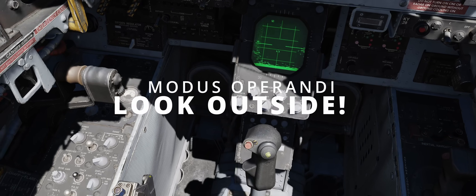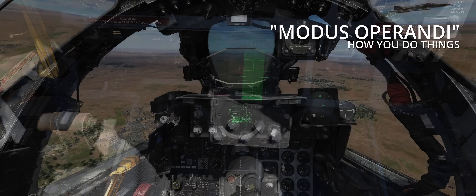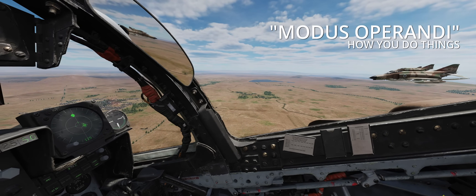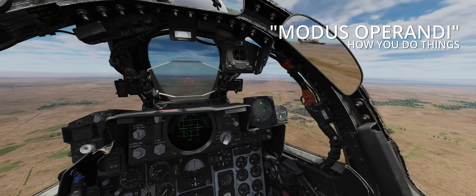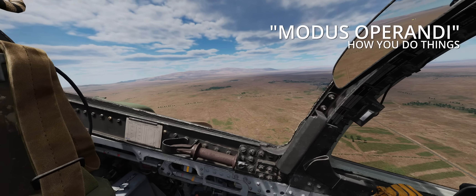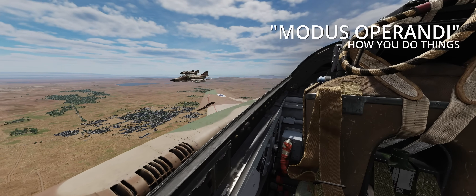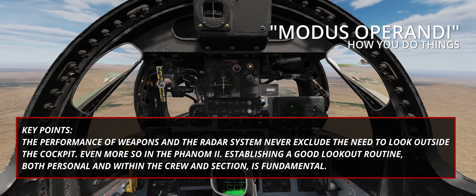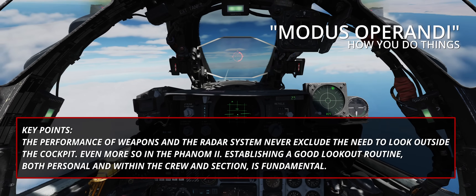Modus operandi: look outside. A combination of older avionics, lack of information condensation into sensors, poor search radar capability, combined with older shorter-range missiles, and the presence of a second crew member, should prompt the crew to look outside much more than inside the cockpit. In real life, pilots spend much more time looking outside than at their avionics. The blunt reality is that in some cases the chances of spotting a target with the APQ-120 are inferior to Mark I eyeballs, especially with multiple pairs. The performance of weapons and the radar system never exclude the need to look outside the cockpit — even more so in the Phantom 2. Establishing a good lookout routine, both personal and within the crew and section, is fundamental.